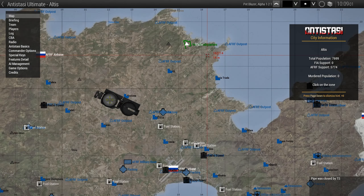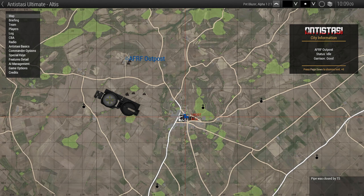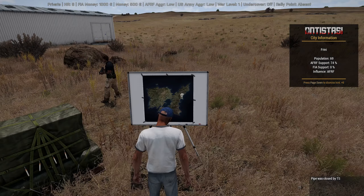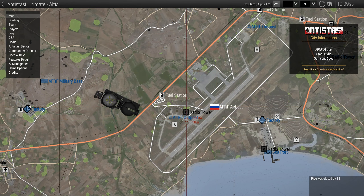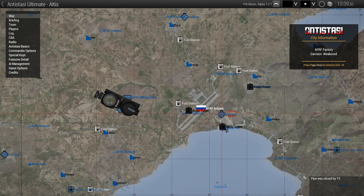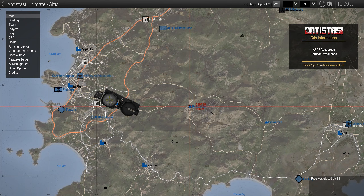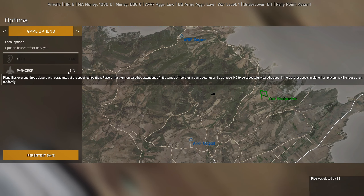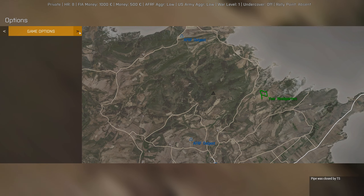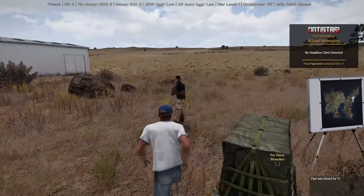Let's check the map — show map info. Looking at the AFRF outpost: status idle, garrison good. Checking a town: population 74, doesn't support us, influence is Russia. This is like the old system — you get information on towns. Checking an airport gives nothing new. Looking at a factory — garrison is weak. You also have game options here: music, barrel drop, day cycle. There's AI load info showing no headless client detected since I'm playing on my own computer.